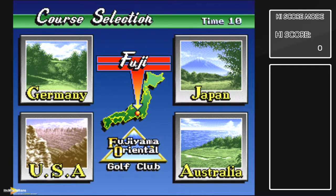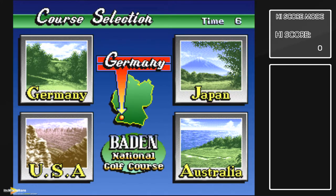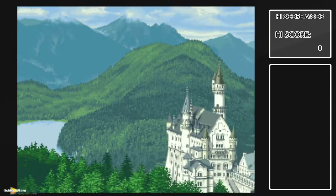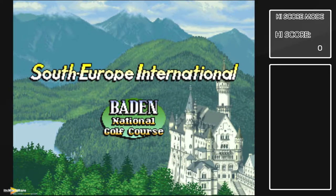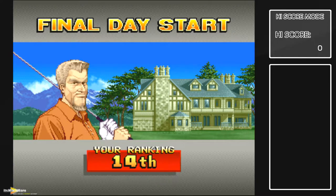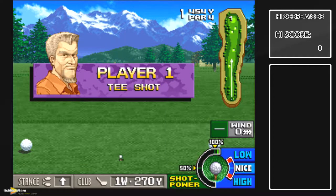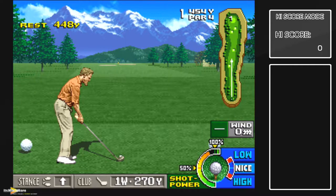There are four different courses: Germany, Japan, Australia, USA — 18 holes each. You start at a certain position, got six seconds to choose. I'm going to choose my home country, let's go to Germany — Baden National Golf Course. So we're doing high score mode, which means I play until I lose all my golf shots. I think you get like two rounds. Every time you get a birdie you keep your amount of holes to continue. If you go over par you lose a hole. If you get one of the challenges like closest to the pin or longest drive, you gain another one as well.